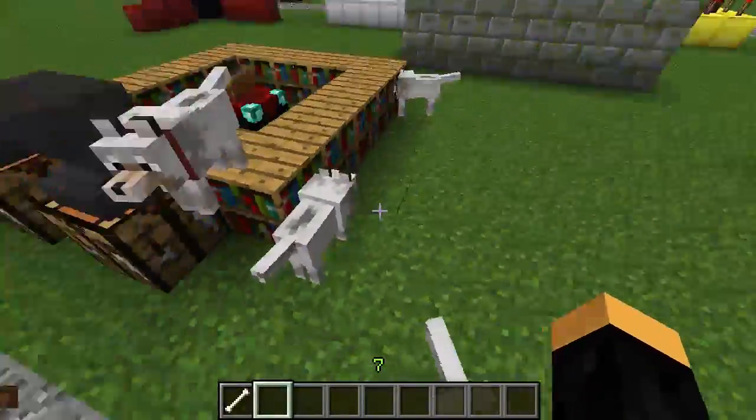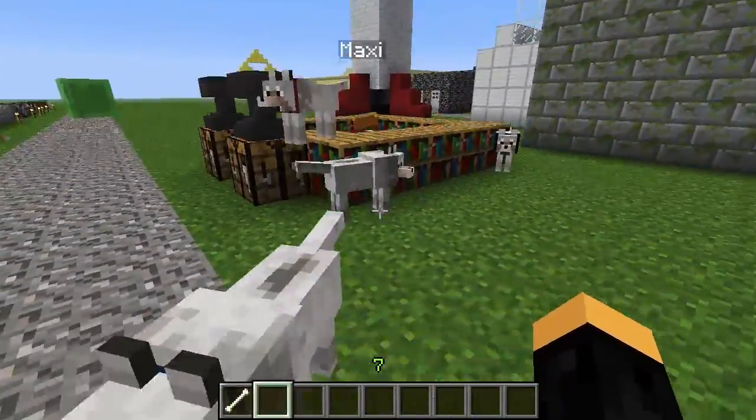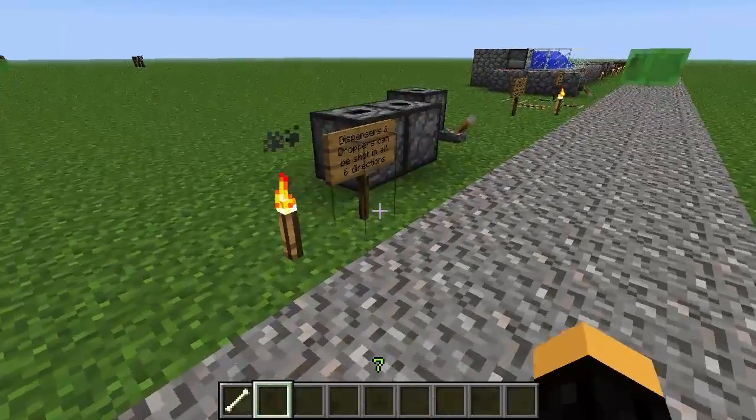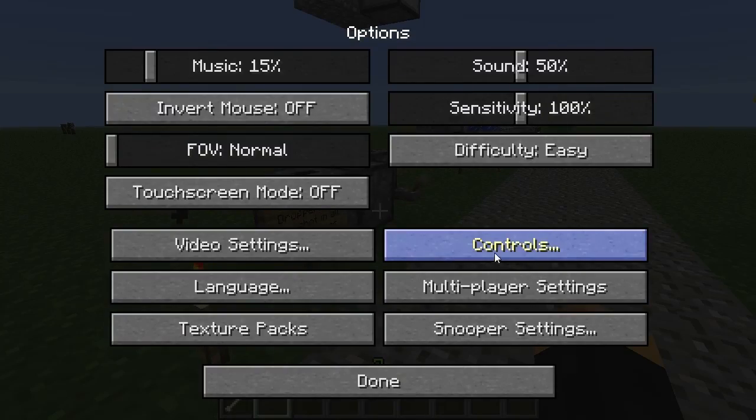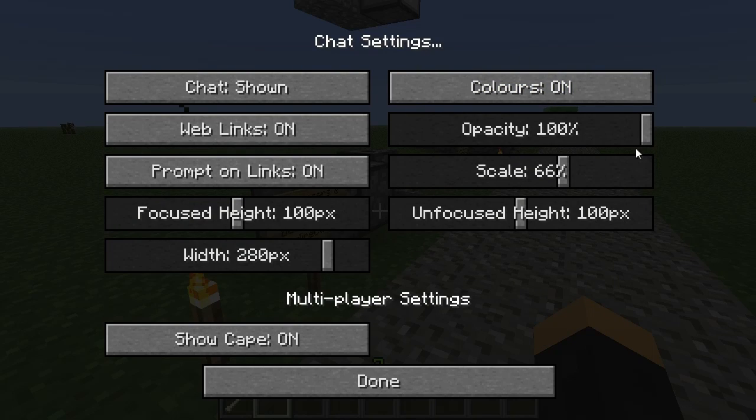I'll explain the reason why there are name tags over each of the characters, but before that I'm going to do a few things. The first thing is going into your multiplayer settings, where you are able to adjust your chat bar and you have this nice little scale.